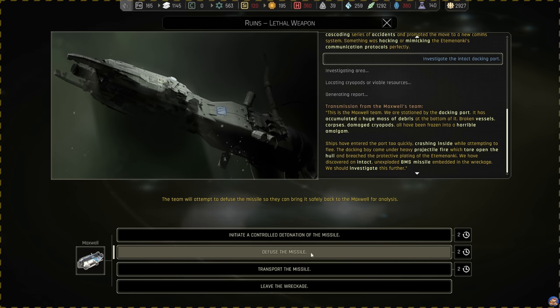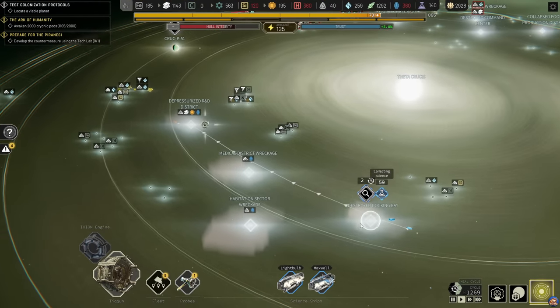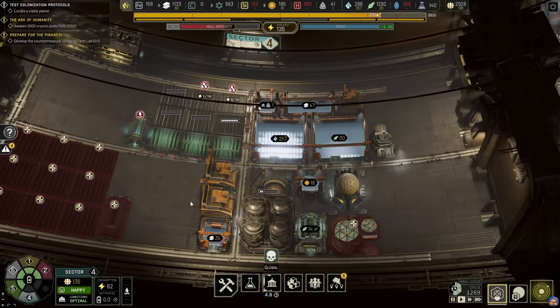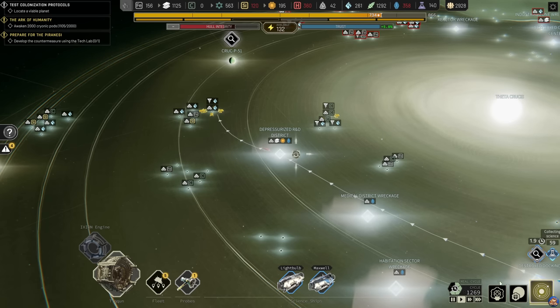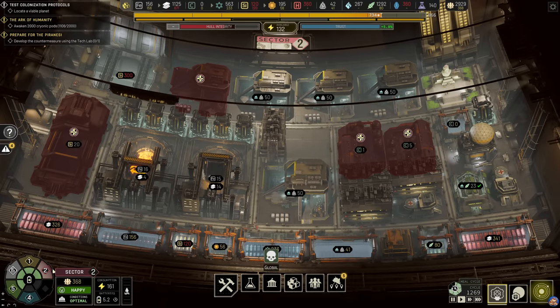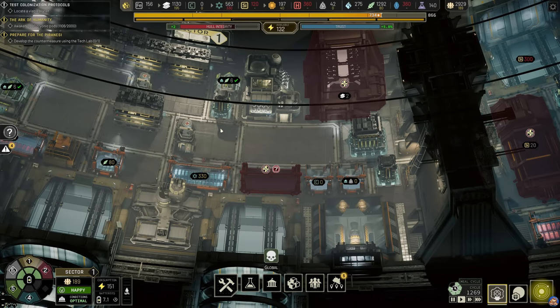The team will attempt to defuse the missile so they can bring it safely back to the Maxwell for analysis. I wish the alloys would come in faster here, but since they have to be transported from all the way over at sector 2, the drones are not fast enough.